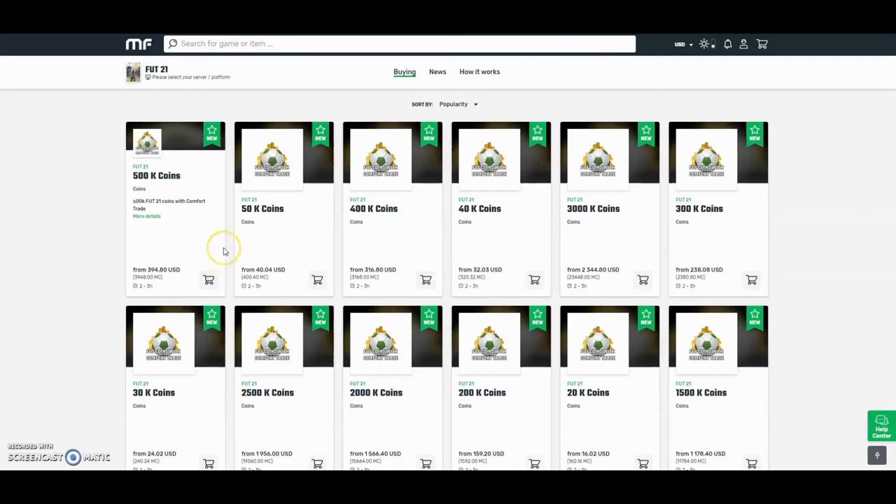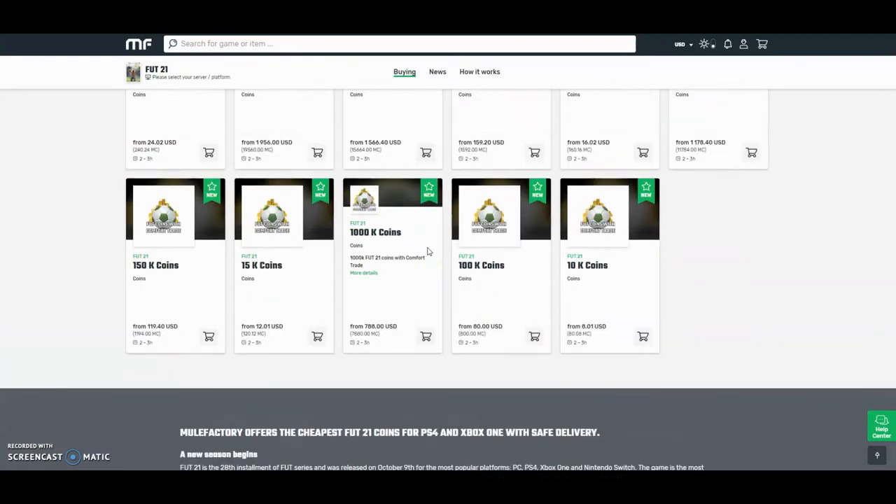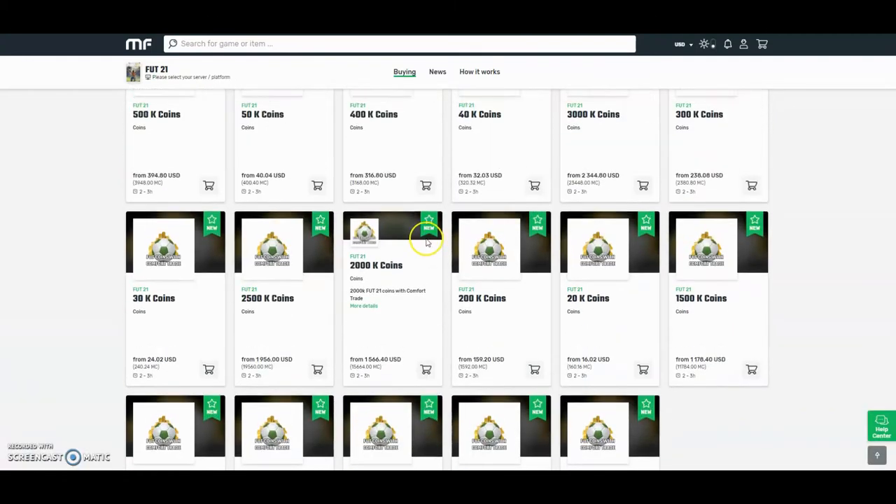Check out MuleFactory.com for the cheapest FIFA 21 coins - they're brand new out now. Prices will change every day since FIFA just came out, so don't take these prices as gospel. They do the safest comfort trade around - all legit and fast orders. Bear with them at the start because there will be a lot of orders. Use the checkout code 'Owen FIFA' below to get yourself a discount.